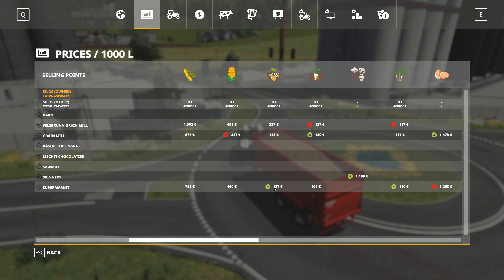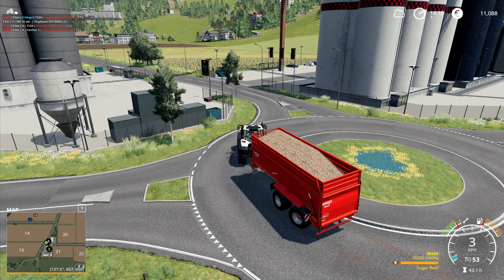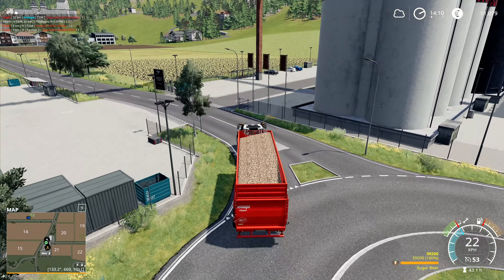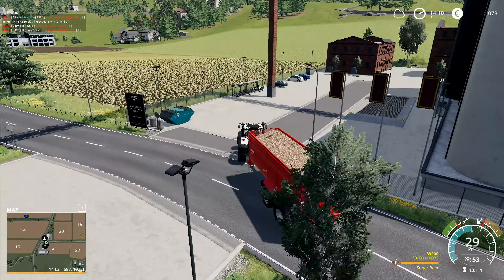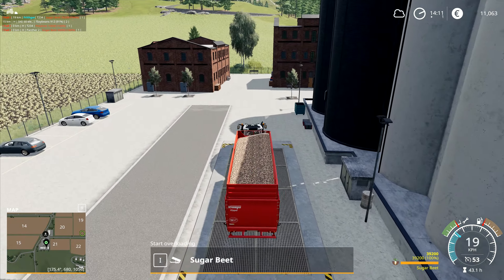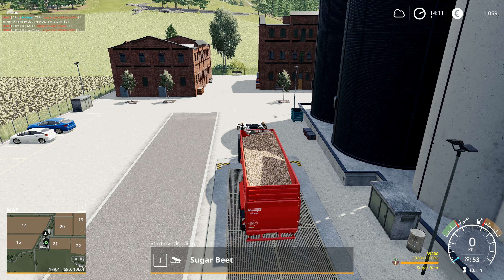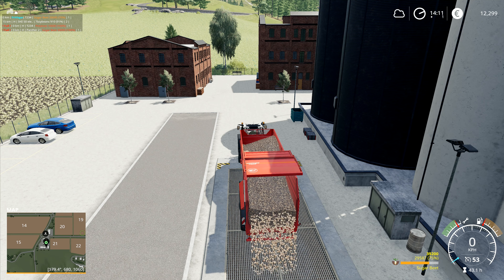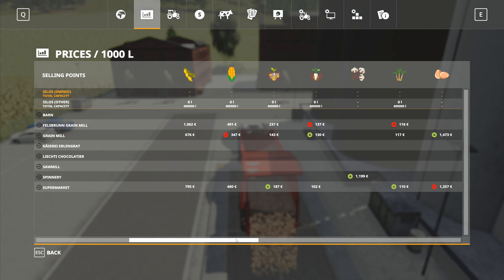This is surplus. The Felsbrunn grain mills - 237. Whereas what we're getting here... we're actually pretty much getting the top price, 130 right now. I was looking at the wrong one. The potatoes - it might actually be worth dropping them. If we're already saving the wheat in the grain silo, it might actually be worth saving the potatoes in there as well. This lot is all being sold straight away, so we don't need to worry about that.